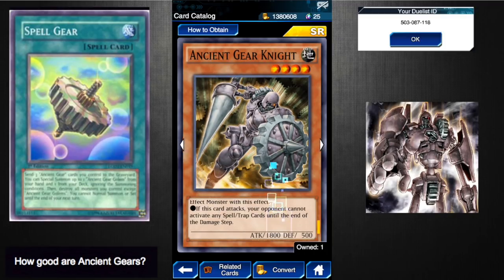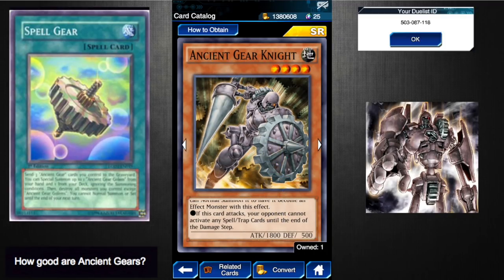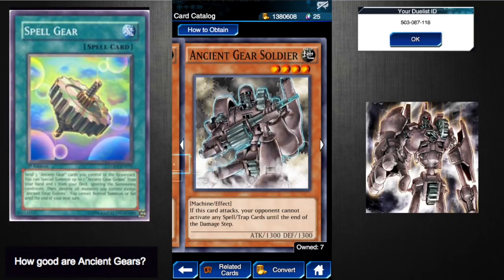Ancient Gear Knight is one of the best other Ancient Gear cards. It's a Gemini monster — when you normal summon it a second time it gains the effect that your opponent cannot activate any spell or trap cards until the end of the damage step. It's got 1800 attack and 500 defense so it can be searched with Ancient Gear Box. It's a four-star super rare and it's going to be a standard in all your Ancient Gear decks. Pick up three of these. I give it a four to four-and-a-half.